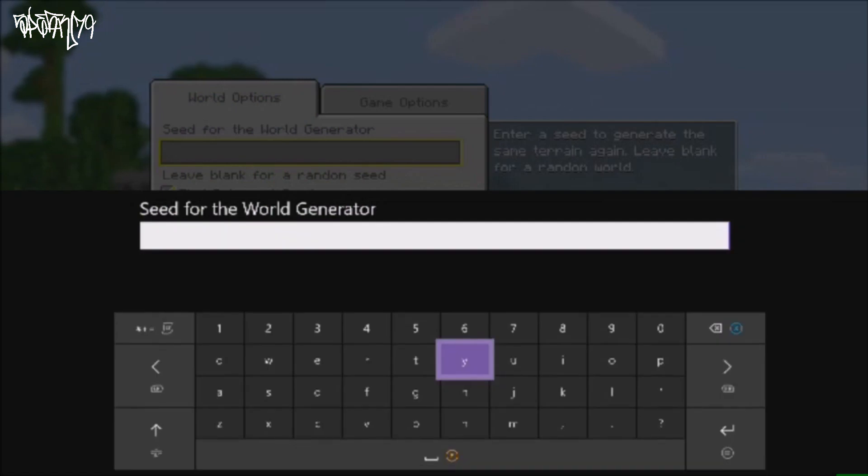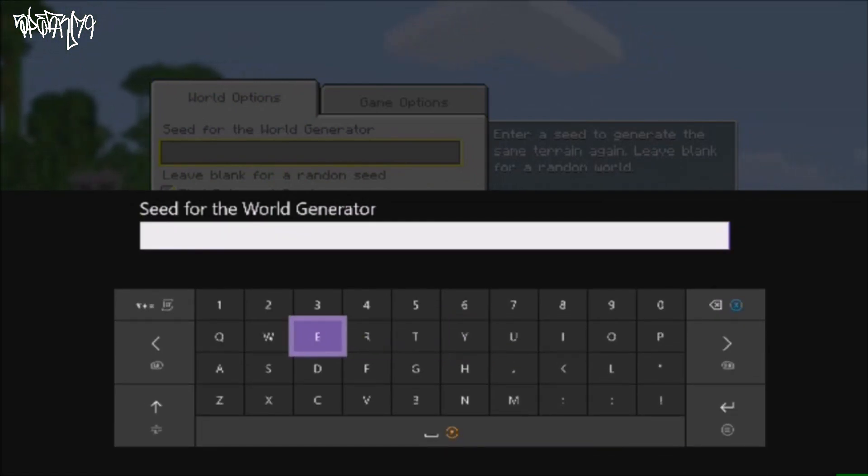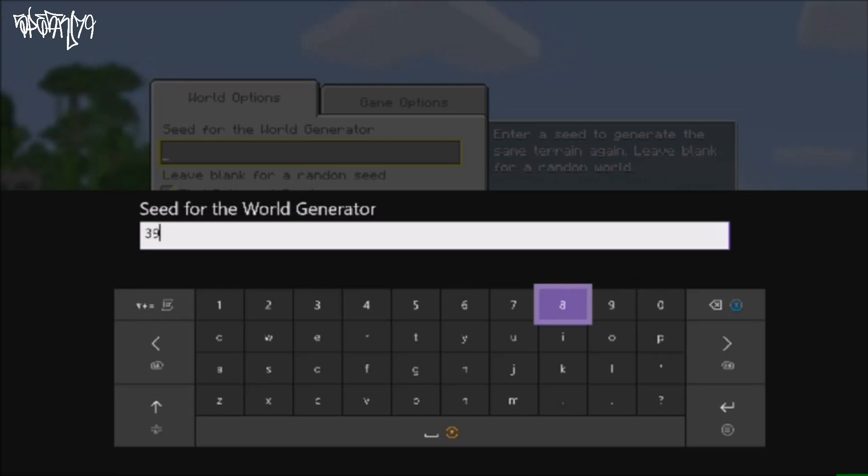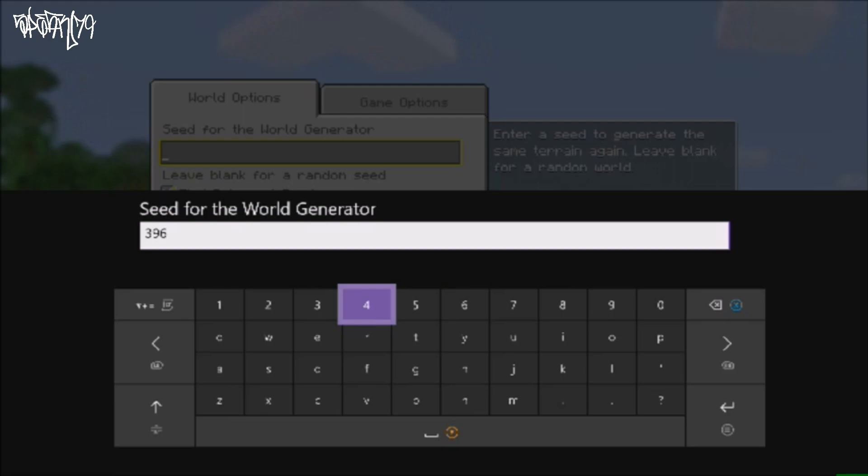The first thing we want to do is go into world options and we are going to enter in the seed code 3964572094364597199. At the end of the video I will post the code on the screen too, so you guys can see it if this is too small for you.